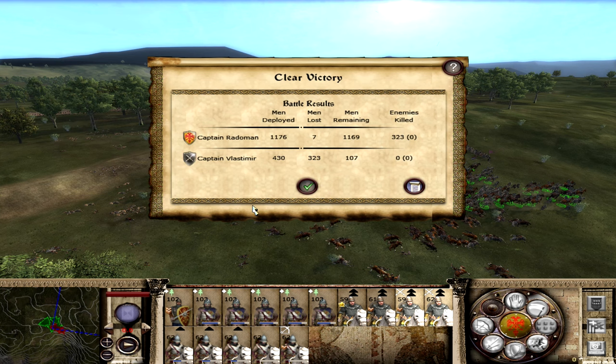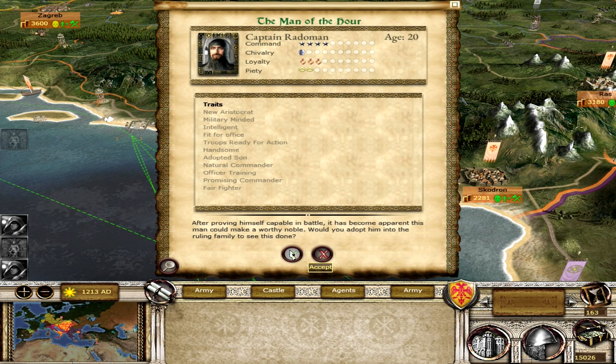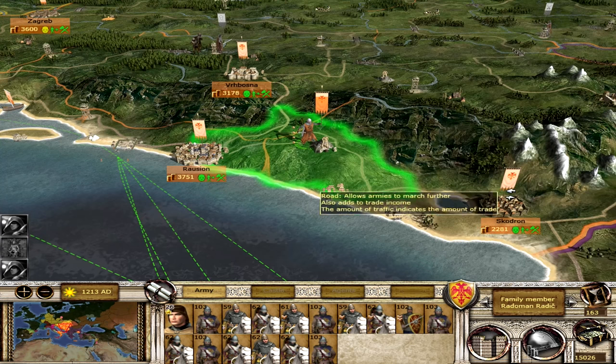I need to get more proper infantry into this force, and then it's actually a pretty good army. We have a good amount of archers, a good amount of cav, and a good amount of horse archers. We just need infantry to support and hold the front line. I'll take this general - loyalty is okay but I will take him. Now I'll try to grab some infantry.